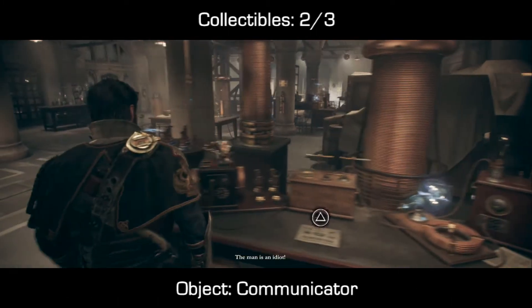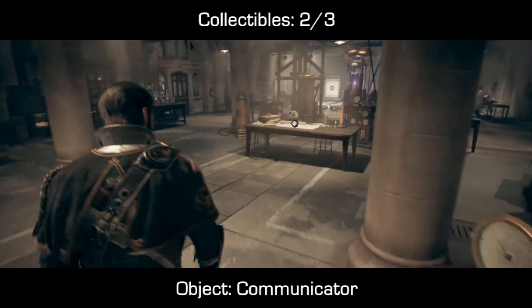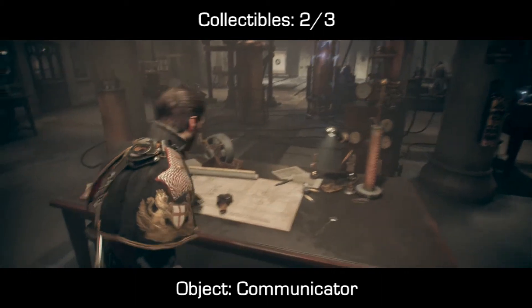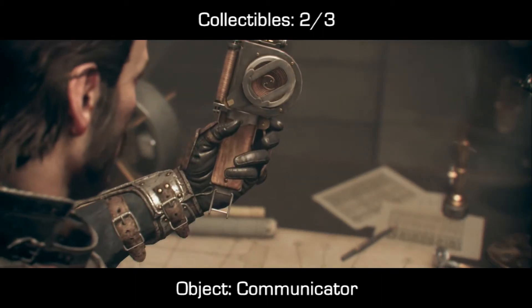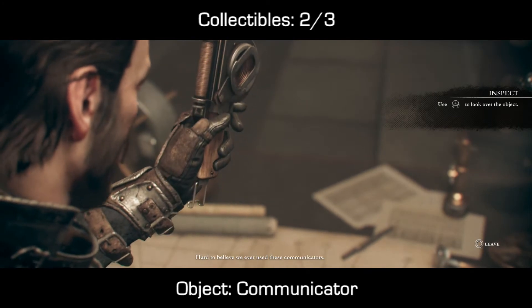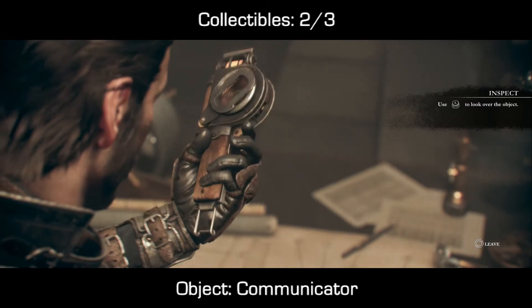Pick that up and inspect it. Moving on from there, walk straight through the middle of the room and on the main desk right in the middle you should be able to find a communicator. Make sure you allow the character to cycle through the one line of dialogue in order for it to count.